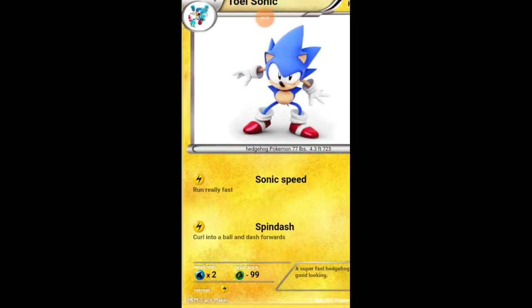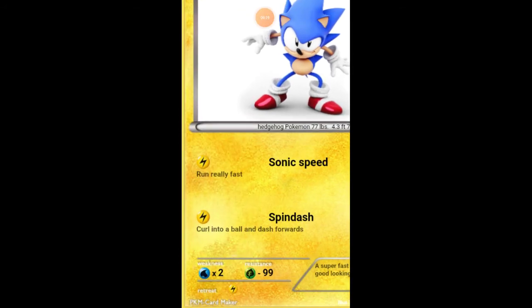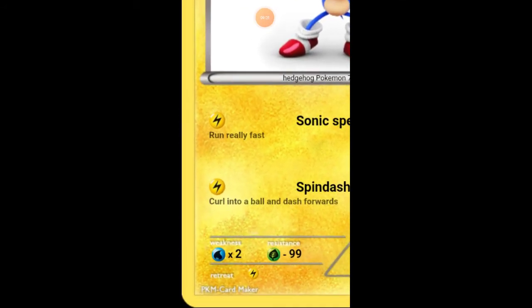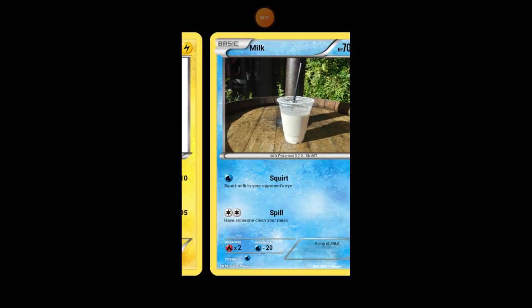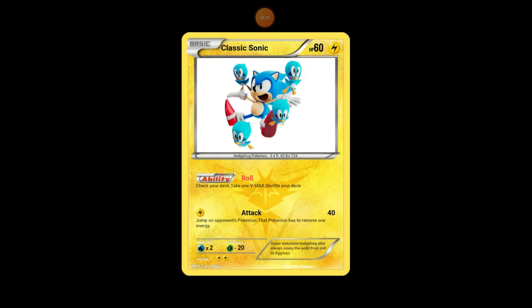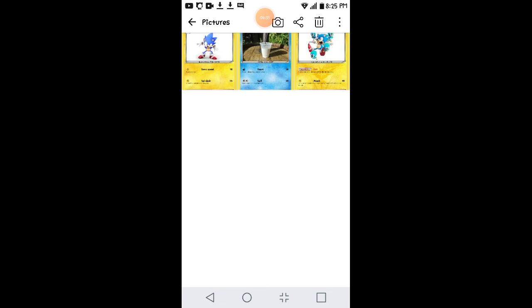His resistance is Plants, and the minus is 99 damage — that's a lot. Bulbasaur can't do anything to him. His retreat is only one energy, while Classic Sonic's was two. Those are all the cards I've made so far. I hope you enjoyed this video and I'll see you in the next one. Bye!